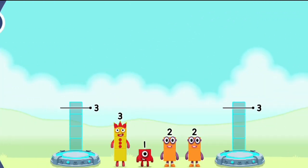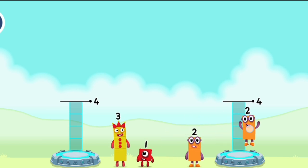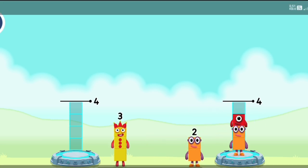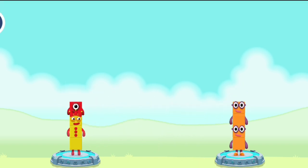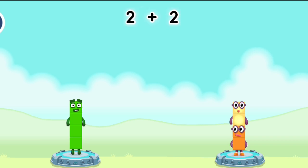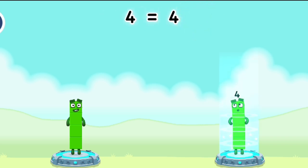Share the number blocks evenly to make two groups of 4. 2, 1, 3, 2, 2, 1. You got it! 3 plus 1 equals 4. 2 plus 2 equals 4. 4 equals 4!